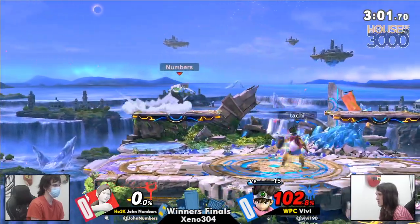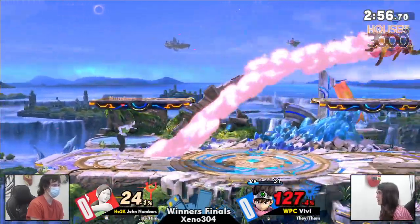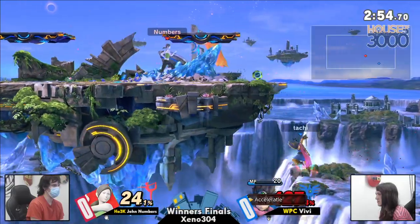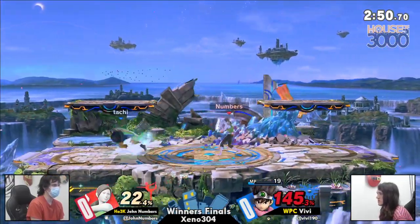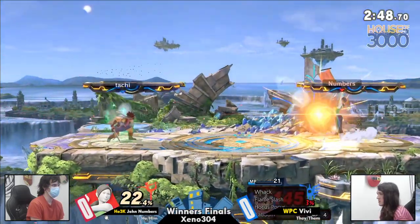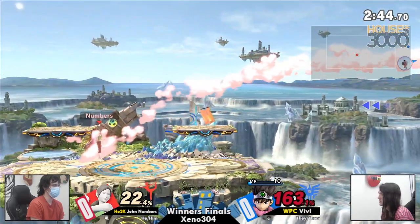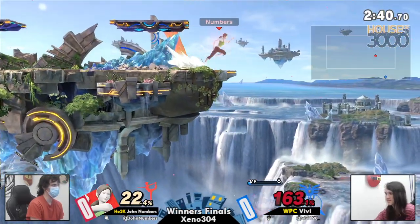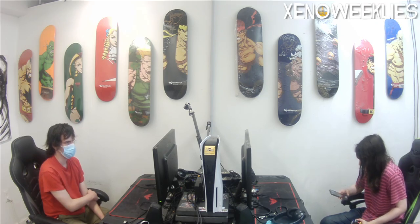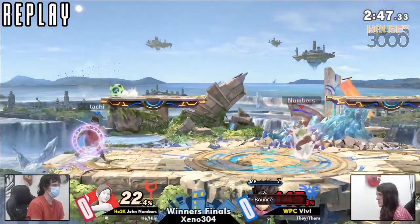Let's see if we can finally start to get some percentage here on Jon's last stock. Does get the forward air, but puts Jon just far enough away that he's able to find that Sun Sal. Acceleraddle, bounce — the soccer ball is not going to be a problem anymore. But that back air — they were out of mana. I think Vivi did not have enough mana for the second-level Swoosh.